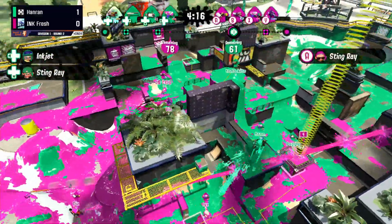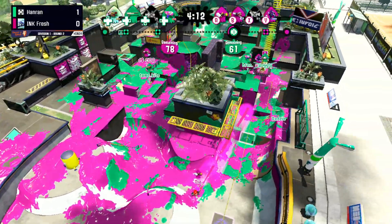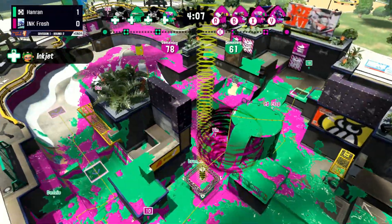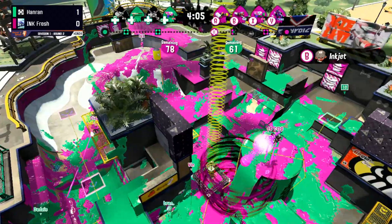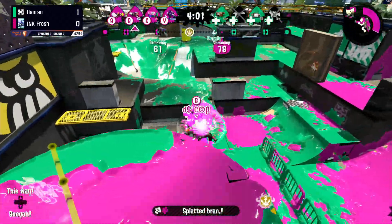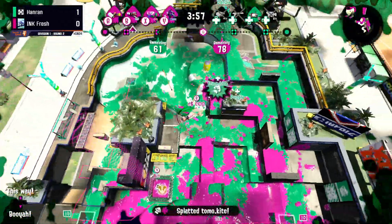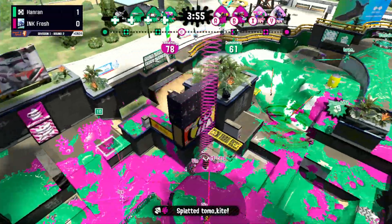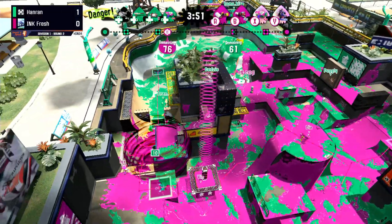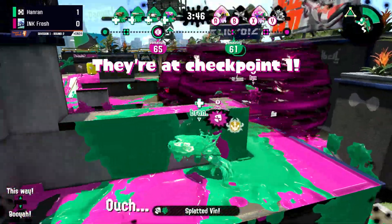There's the Stingray — and the counter-Stingray. Both of them trying to target each other. It looks like Dia comes out on top, which is great for Inkfresh. Dia had a little bit of help from Finn on the Dapple Dualies. It's always nice when you're Stingraying to have a teammate able to hover up and get that kill. Cobb coming in with an awesome Inkjet kill right before it ends, and that compounds into Inkfresh being able to push forward on the tower.